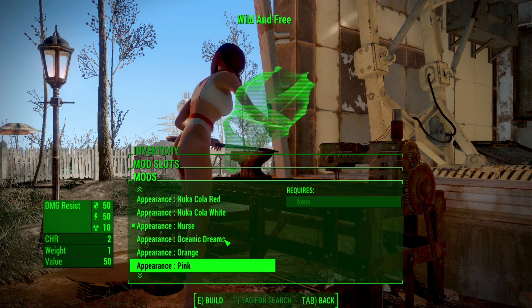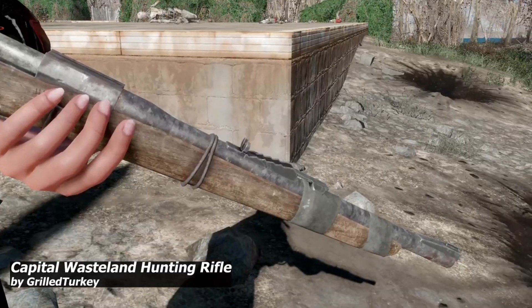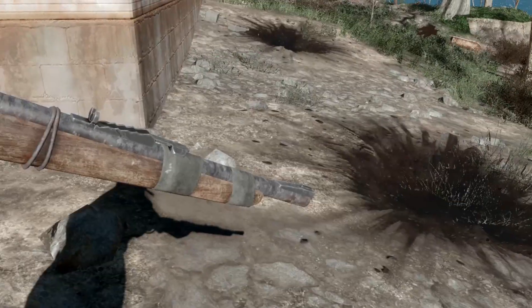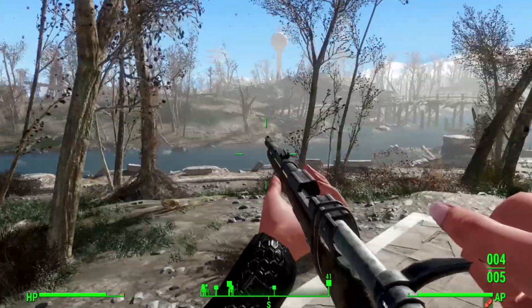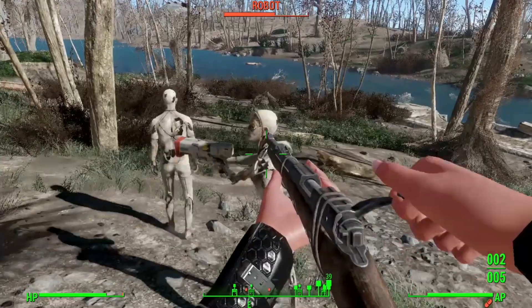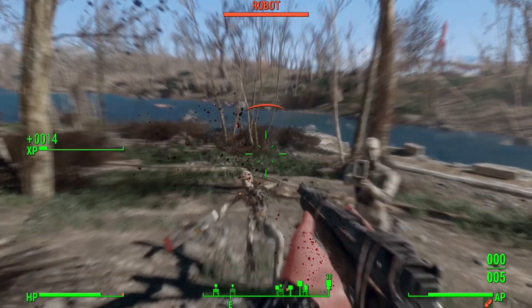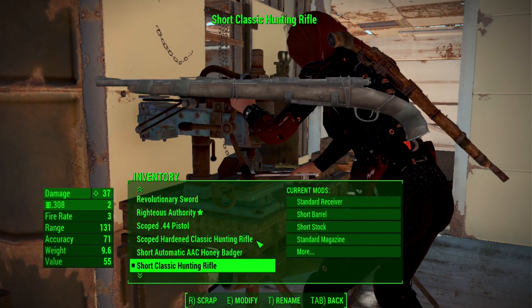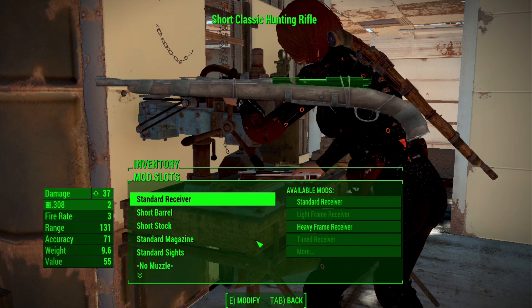Our next mod is another weapon mod — the Capital Wasteland Hunting Rifle. This is a beautiful hunting rifle with good detail. It is level-scaled, so you can also get it through console command, or it will be spawned with raiders and gunners.